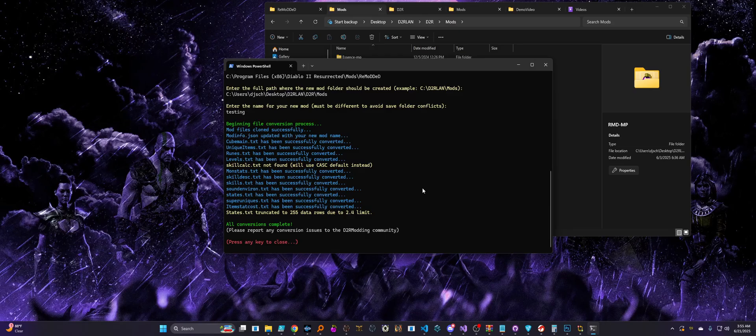Something like Blizzard adding a new runeword, or adjusting some unique, or a skill or monster stat — that's not strictly required for the conversion process, that's just an optional change they made after that. That will be ignored. And that also applies to any of your edits — as long as it's not something that's specifically against the conversion, then you don't have anything to worry about as far as that goes.